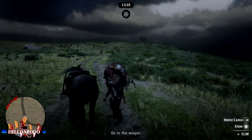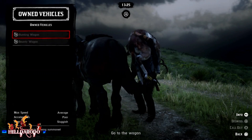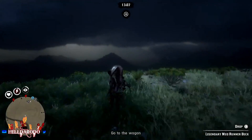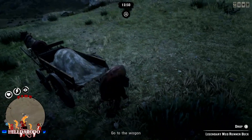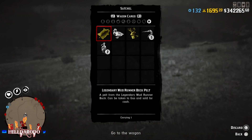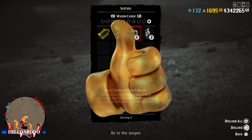Usually you stand in a road and it comes right behind you, but this one spawned way out in the middle of the field. When you want it to spawn in the field it won't - imagine that. Had to run all the way over here. I got a full wagon already - I don't know what's in it but I know there's some legendary stuff.